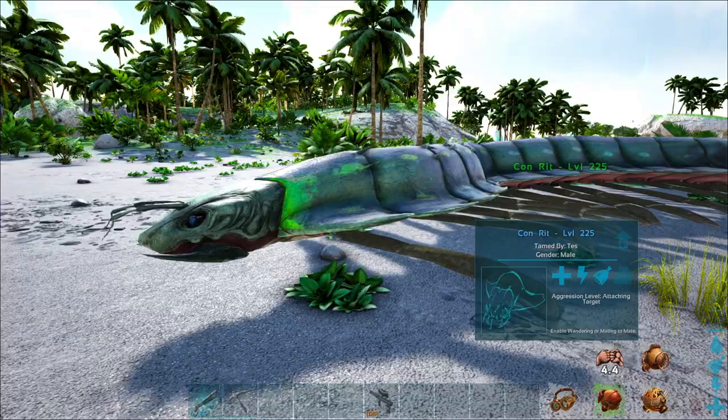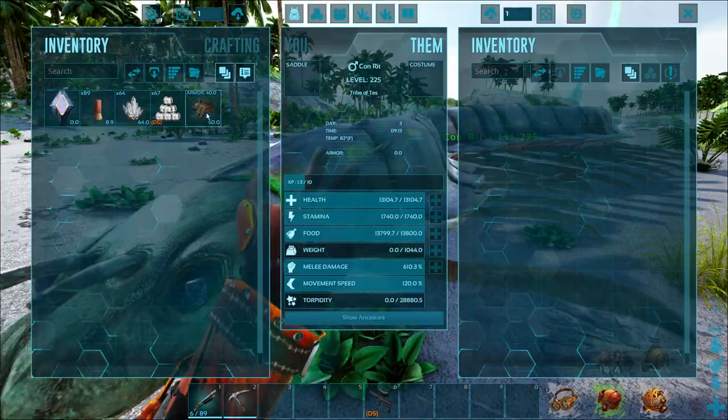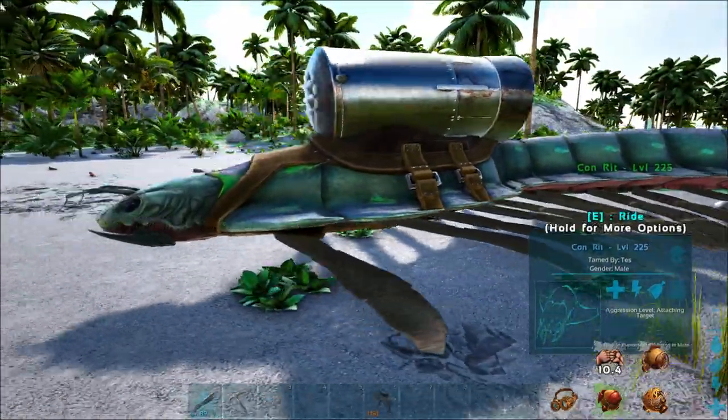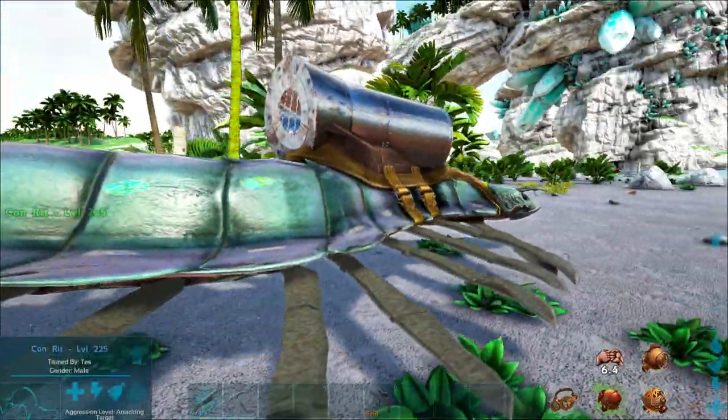They can actually come up on land and attack you anyway — I have had that happen before. Now, they do have a saddle. It's called the Conrit Submersible Saddle, and it's really kind of a cool thing. I do like it.